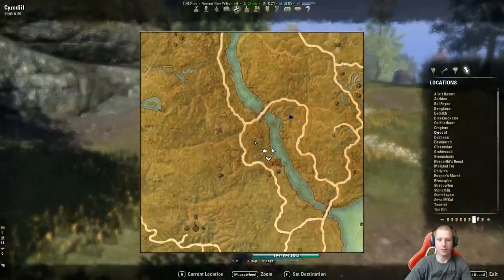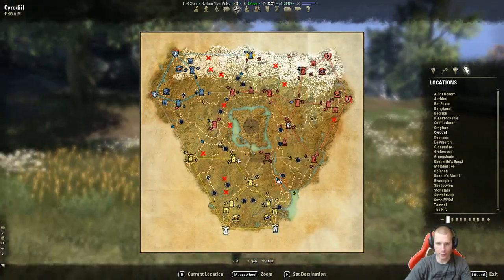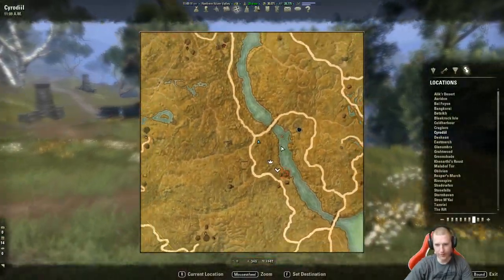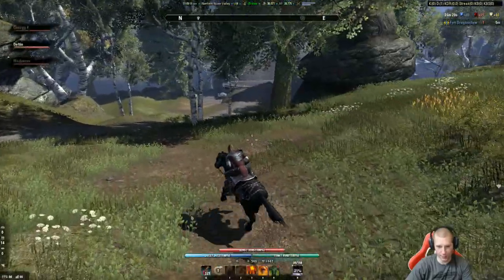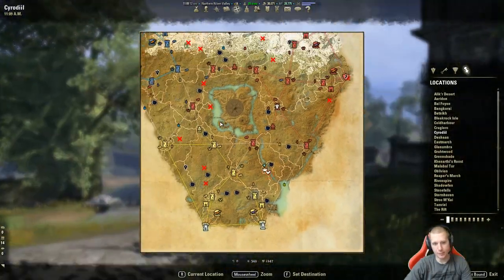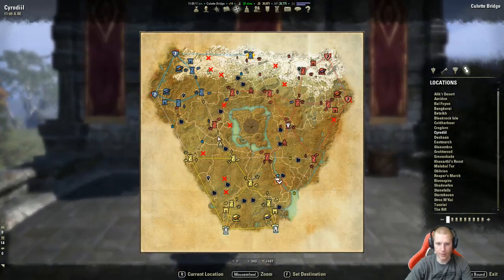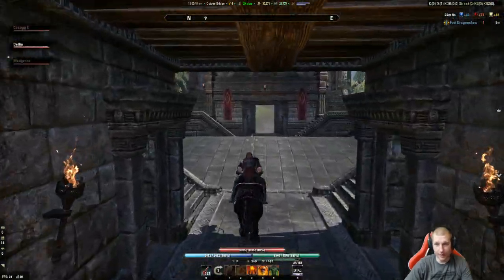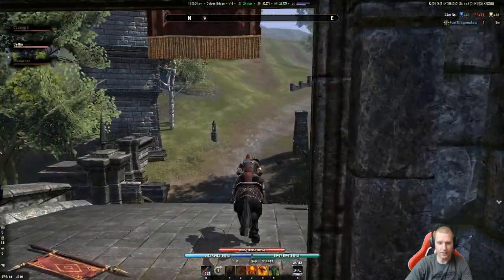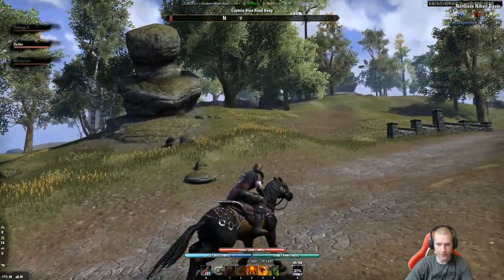A couple of things to know if it's your first time in Cyrodiil: the most valuable keeps are in the inner ring - that's how you become Emperor, by taking all those inner ring keeps. If you're trying to avoid fighting, stay on the outsides because that's where all the hot PvP action is. If you hang on the outskirts you can move around pretty easily. This is Hatteras on PC, which is one of the quieter campaigns - that's why we chose it.